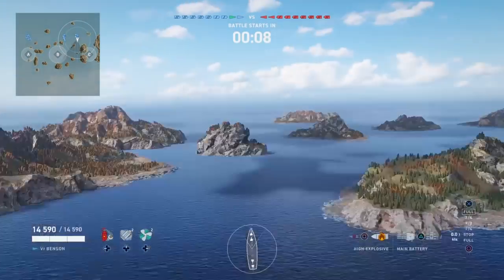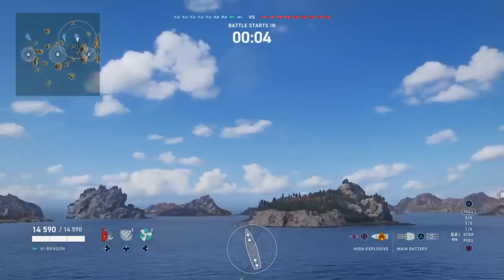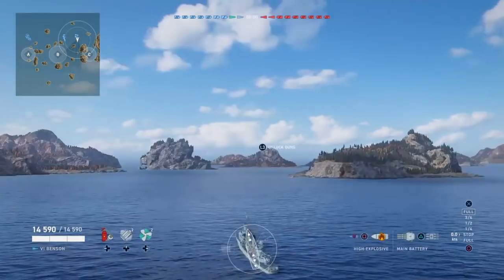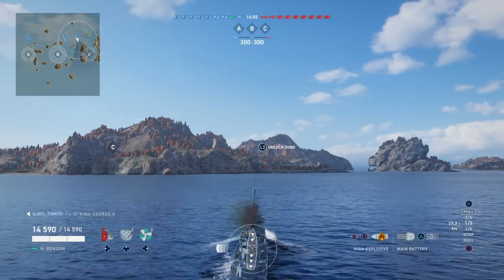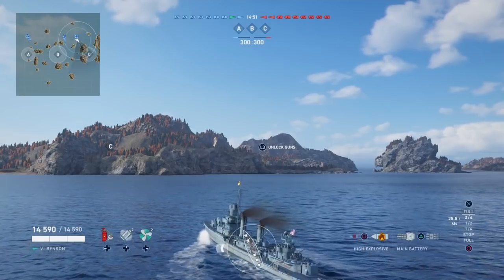I just want to always take a quick look, especially if you're playing these high-tier destroyers. You want to check the enemy lineup. You're checking for two things: radar ships. Currently we've got Indianapolis, Atlanta, and Baltimore. You need to take note of them — A, see if they're there, and B, see how many there are.